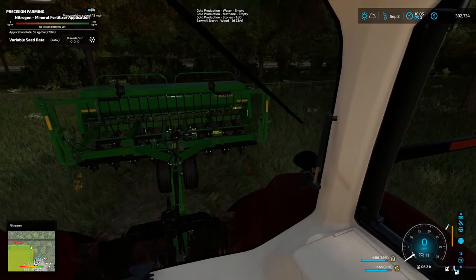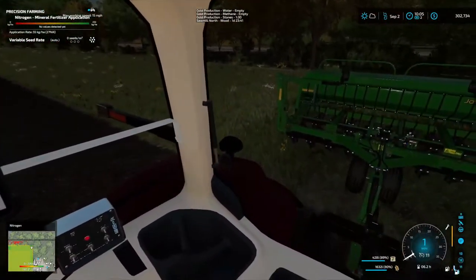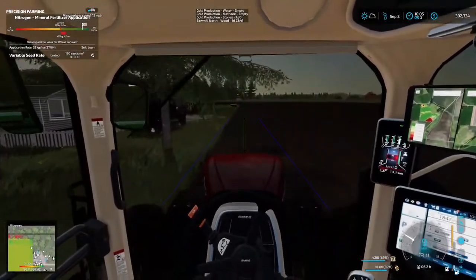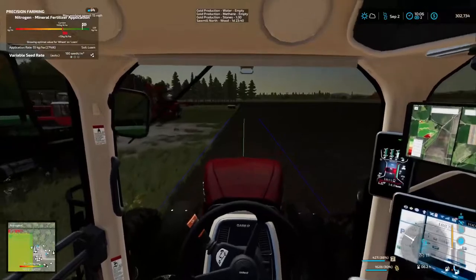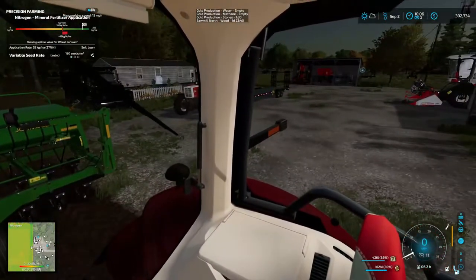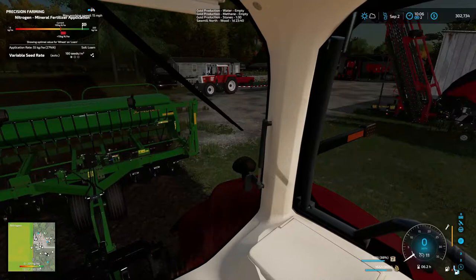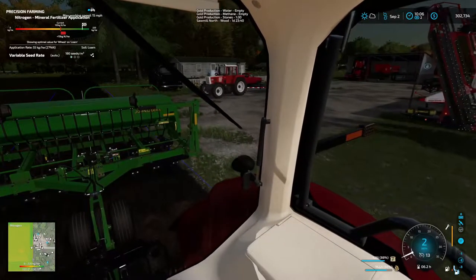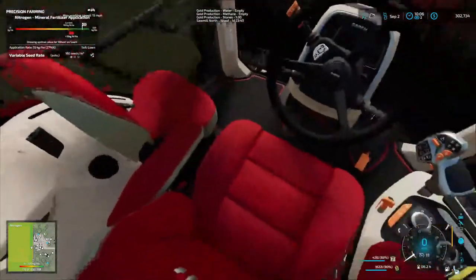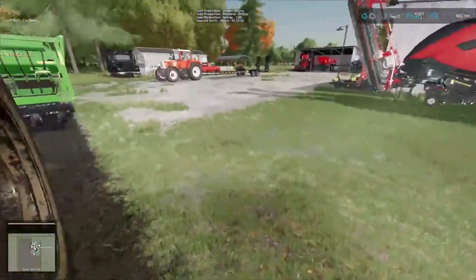All right, we got seeds switched out to wheat. Got the seeder on. We're gonna lower it down and then we're gonna take off. I gotta make a pit stop right here. My gas hand is flashing at me — I'm almost out of fuel. It's only 6.2 hours on this thing, folks, and it's drinking a lot of gas.